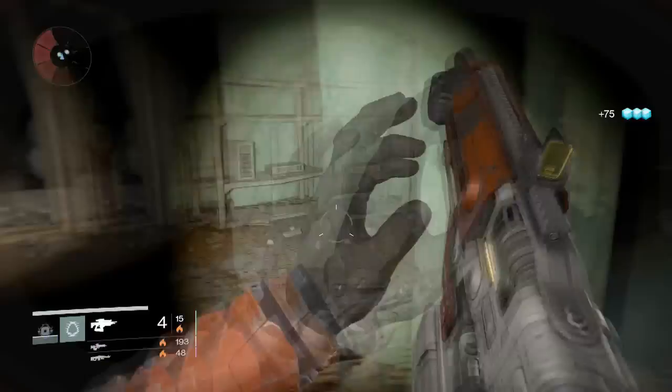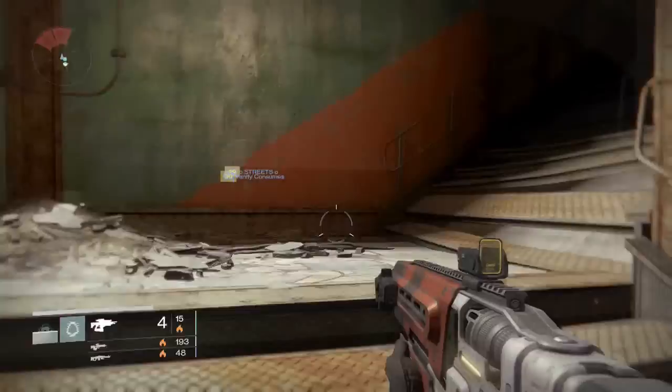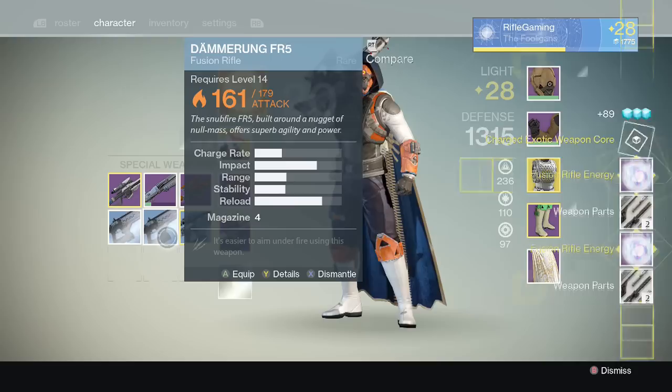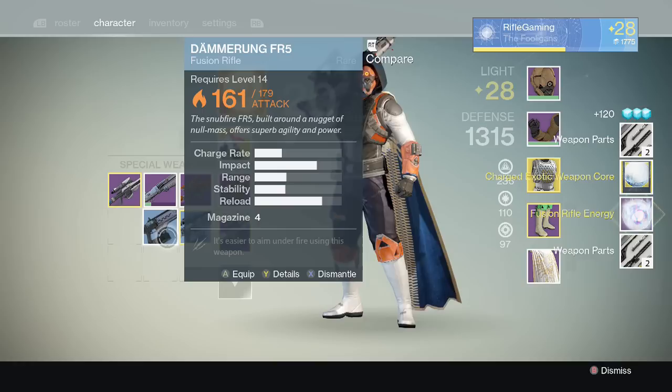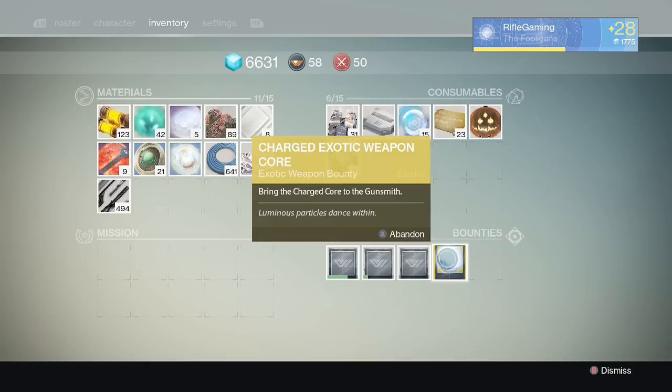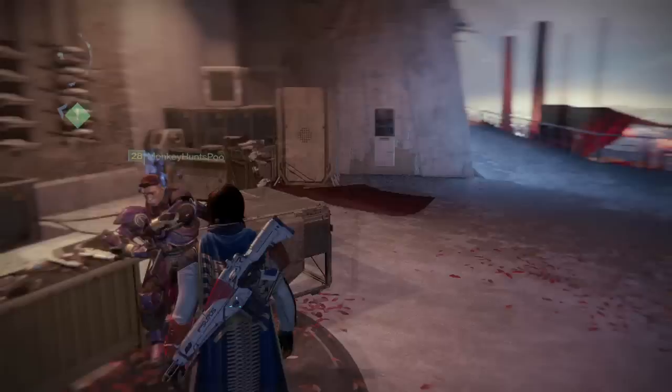You can take up the stairs or go to the back of the subway tunnel. Just to let you all know, the gunsmith doesn't always sell blue fusion rifles, but when he is selling them your best bet is to buy them, or start saving now because this exotic bounty will come out of nowhere. You can also stock blue or higher fusion rifles in your vault. But when you do dismantle enough fusion rifles, you'll have to bring the charged core — called the Charged Exotic Weapon Core — to the gunsmith. The gunsmith will then exchange it for the unstable prototype fusion rifle frame.